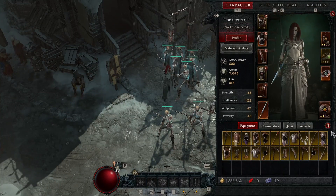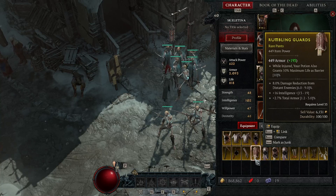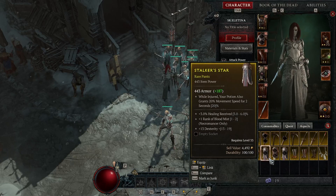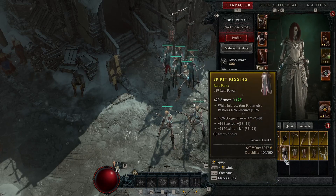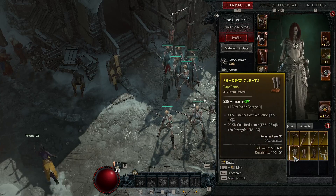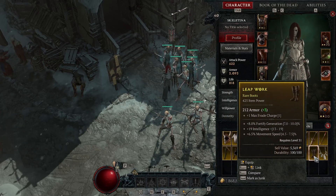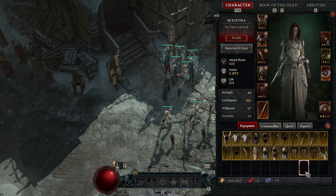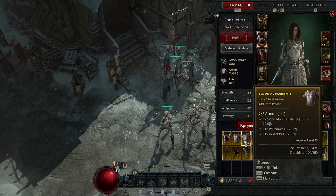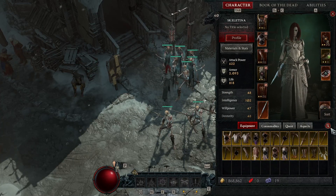The last tip is about sorting. When you auto sort your inventory, it not only groups like items together — so all your pants will be in the same row — it also puts them in order from greatest power to least power. So if you want to quickly find the pants with the highest item level, just auto sort and it will be the first pair of pants in that group.